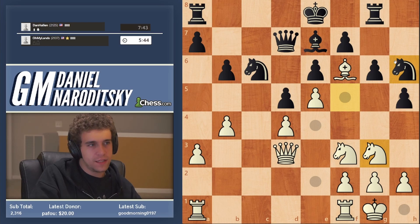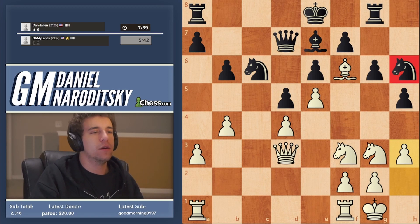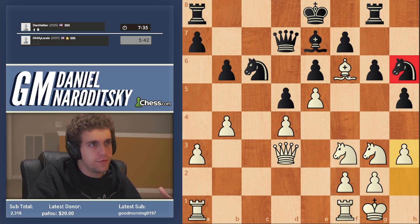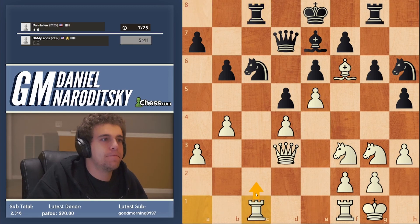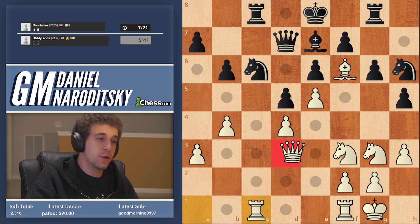At this point he wants to play knight g4 to dislodge our bishop, so the prophylactic approach is to go h3 and circumscribe this knight completely. We're trying to play prophylactically and patiently - once we limit the knight we're going to go rook c1. This move is not going anywhere.